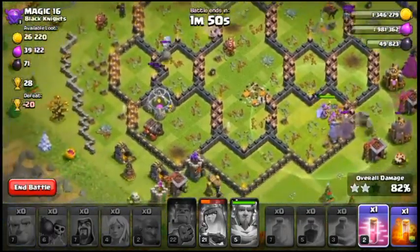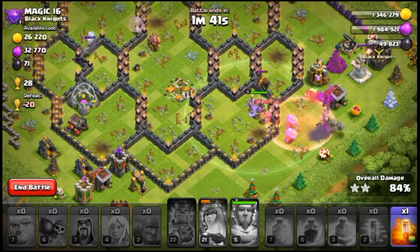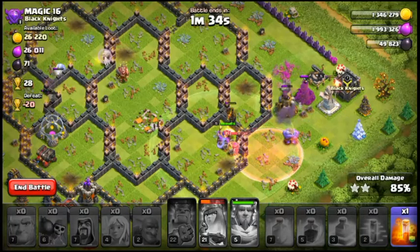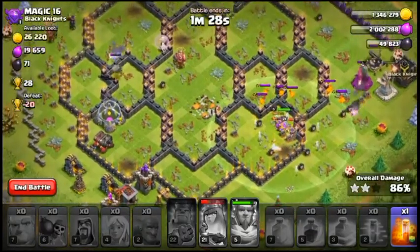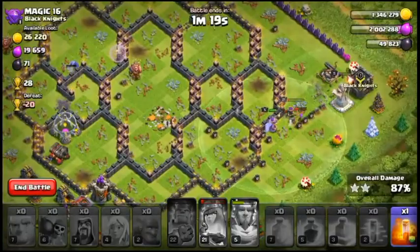The first tip is that you need to utilize all the attacks you can. If I'm right, you can do four attacks if you get three stars, or three attacks if you get two stars, without boosting your barracks. So if you get attacked and lose 20 trophies, you can get 22 or 24 back.